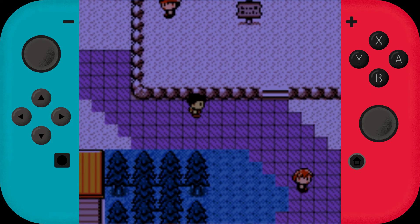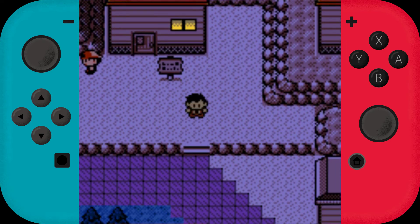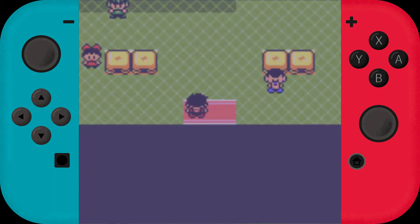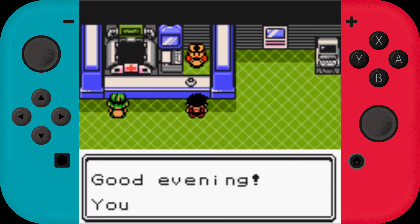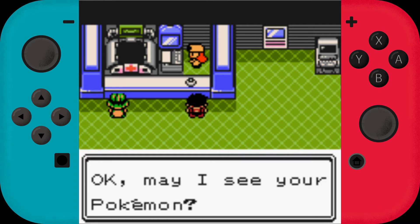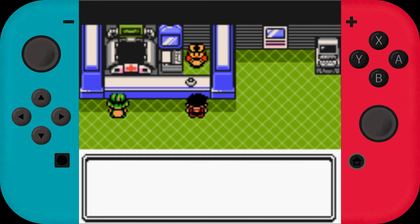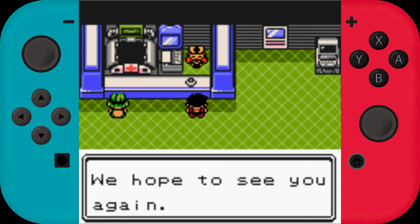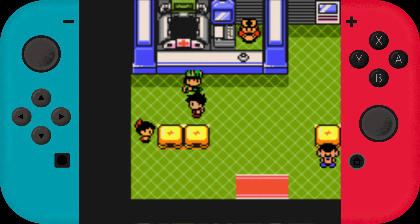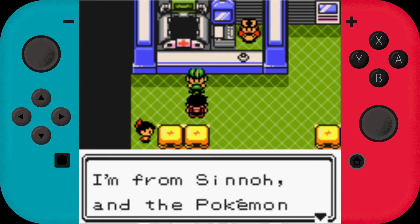So in Pokemon Uranium, what happened was it got discontinued — it probably got a cease and desist from Nintendo. Then some other group of people decided to keep developing Uranium, and you can really feel the drop in the writing quality, although I'm not sure exactly where they broke off.